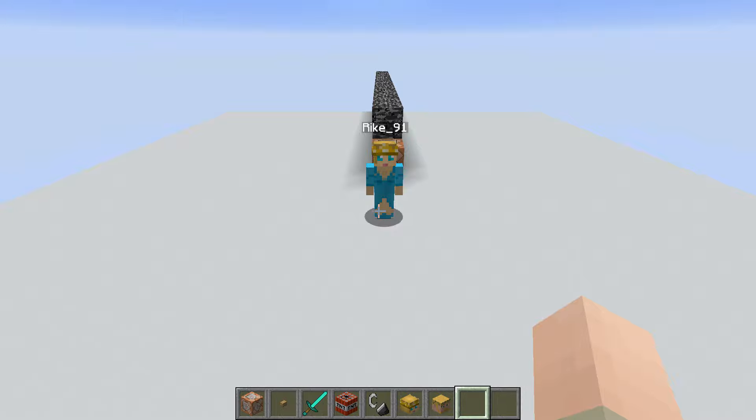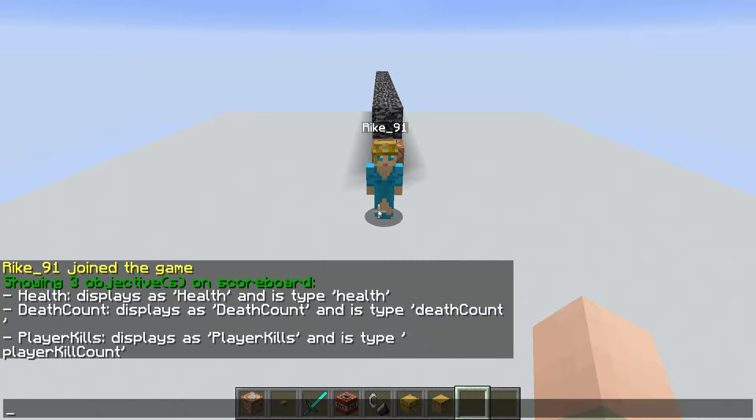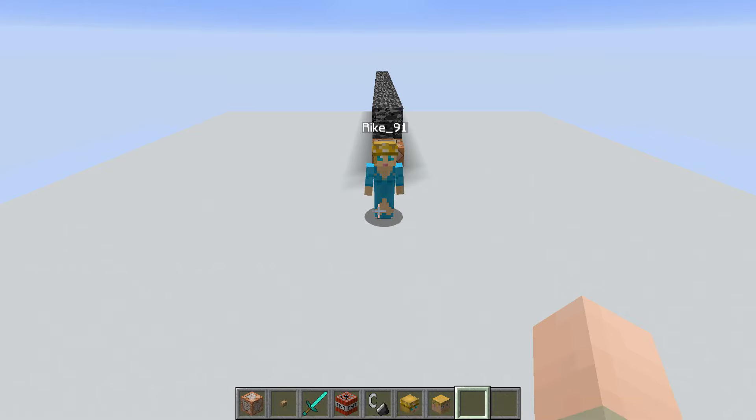The way this works is fairly simple. I'm using two objectives — one tracking the death count of players and one tracking the player kills. Whenever a player has a player kills value of one, the system searches for a player that has a death count of one. That player then summons its own skull, dropping it on the floor. Then both the player kills and death count objectives are reset to zero.